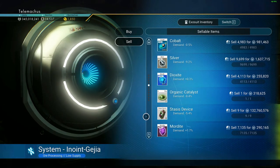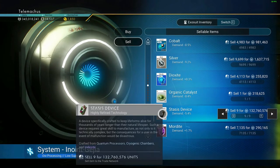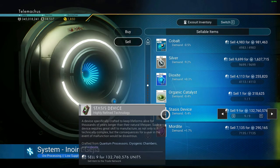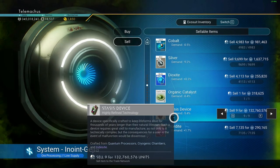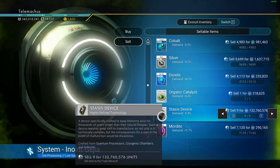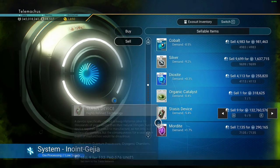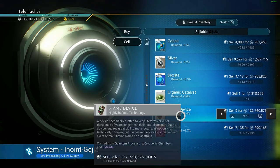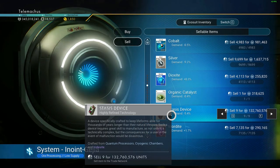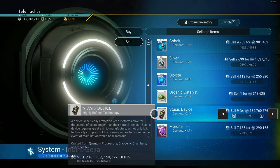At the moment stasis devices are selling at minus five percent, which is a little bit less than fusion igniters which are about minus 0.9 percent. Obviously if it goes below minus 10, you'd want to go to another star system to sell them, otherwise you start losing value.